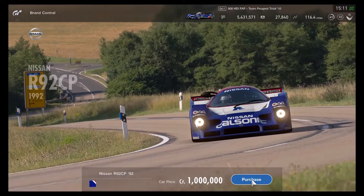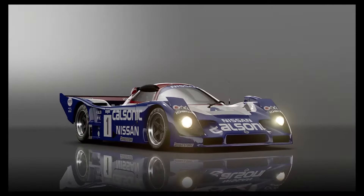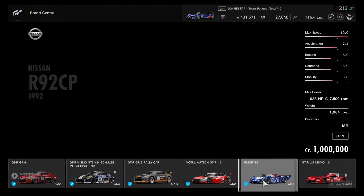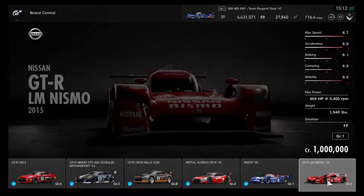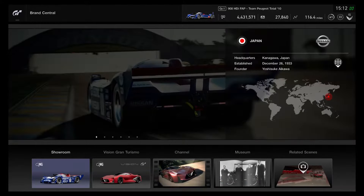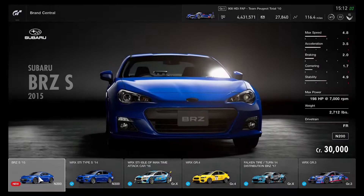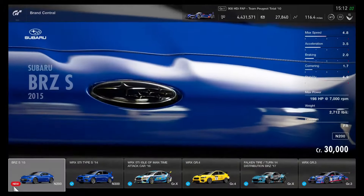Let's buy that third Group C race car. I'm a bit worried about the Mazda 787B — it's an awesome rotary race car raced at Le Mans — but this is a good choice. We'll wait for a June update to see the 787B race with other Group 1 cars, including the LM55 Vision Gran Turismo Group 1. Now let's go to Subaru and buy the 2015 BRZ-S. The Subaru BRZ-S is the counterpart of the Toyota 86 GT and the Scion FR-S.